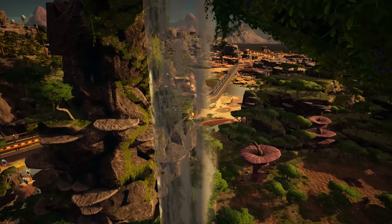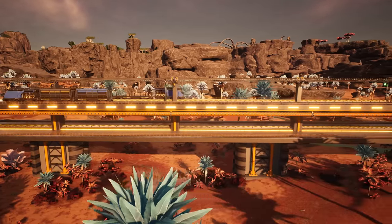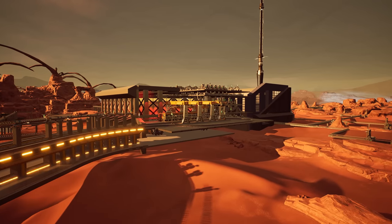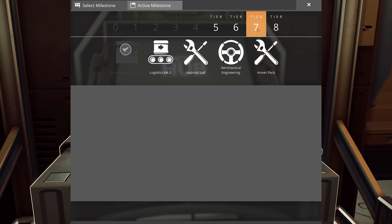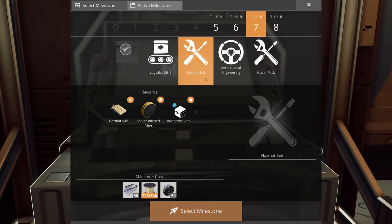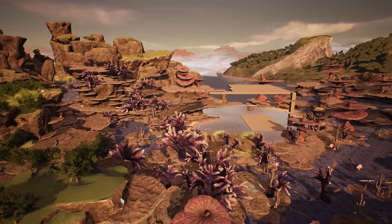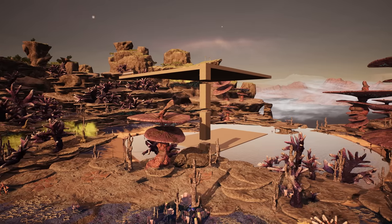Welcome back to another Satisfactory video. Last time we worked on a highway to send our trains from the oil facility over to our starter base to produce project assembly parts and unlock tier 7 and tier 8 milestones — things like the box site refinery, logistics marks 5, and the hazmat suit. This area is where our mega factory is going to be situated and future items processed.